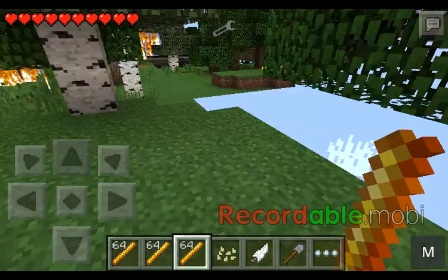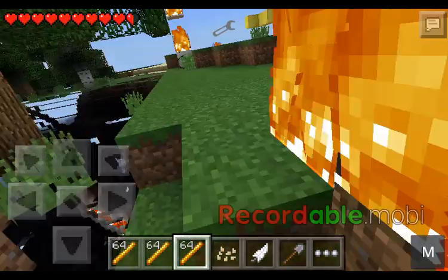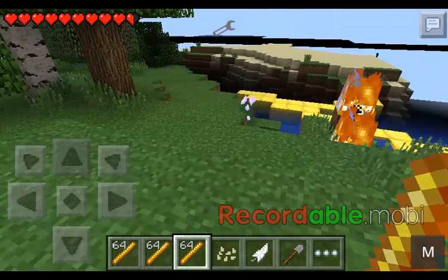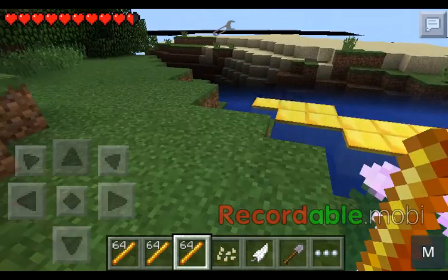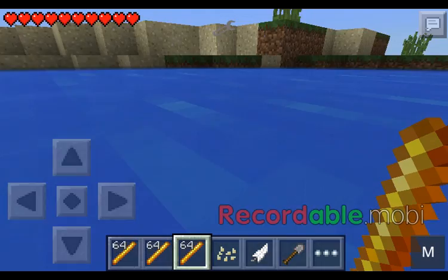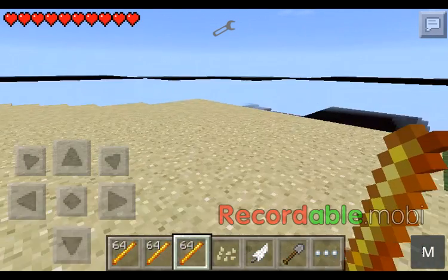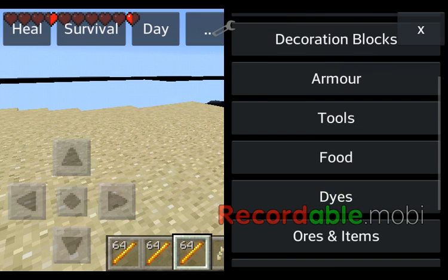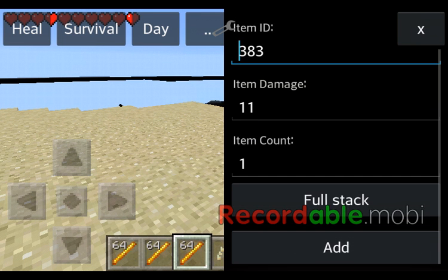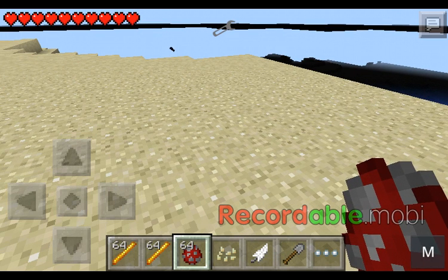If I can find one... Well, I can't really find one at the moment. But I'll just get an egg and spawn one in. Spawn eggs — spawn cows.